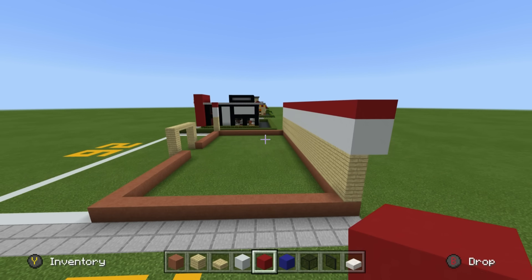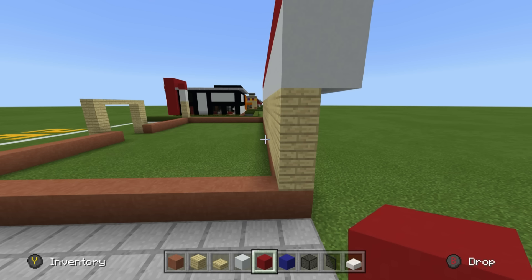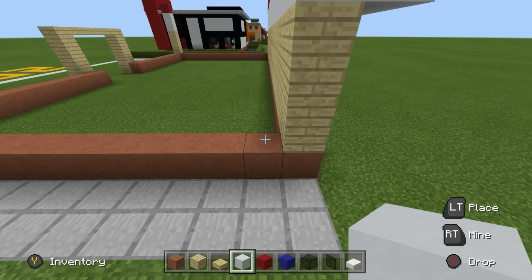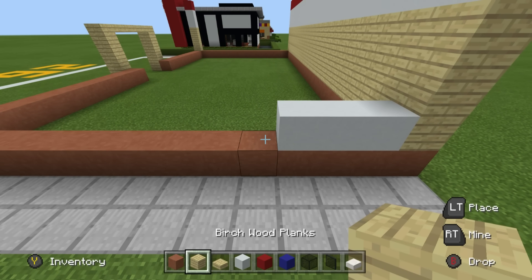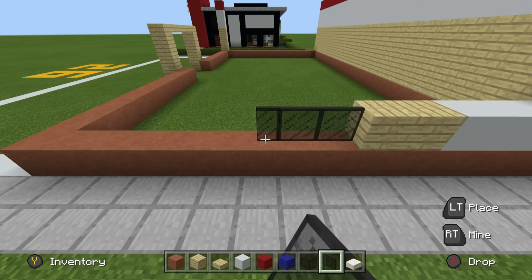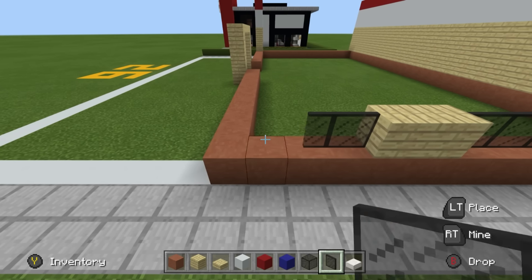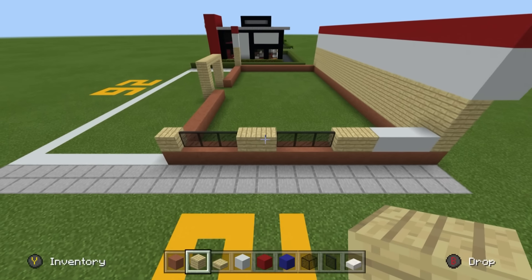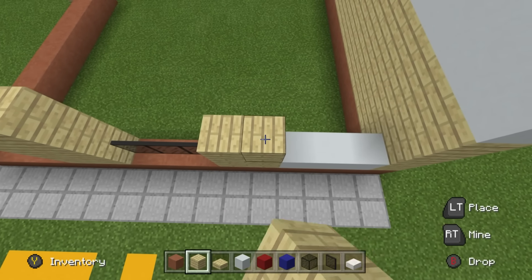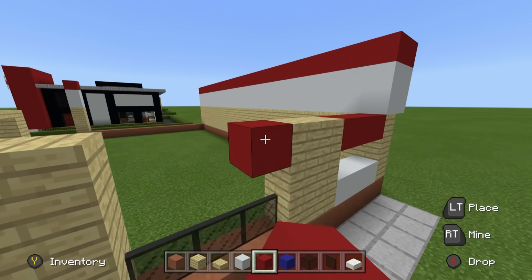On both sides of the build, coming across the row of terracotta from back to front, place three white concrete blocks, followed by two birch woods, then three glass of any kind, then two more birch planks, then three more glass, and finish up with a birch wood plank. The birch wood planks can be extended up by two each. This mirrors what we've done on the back and keeps a consistent design.